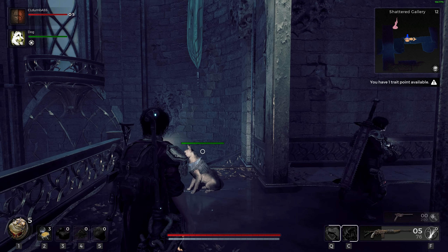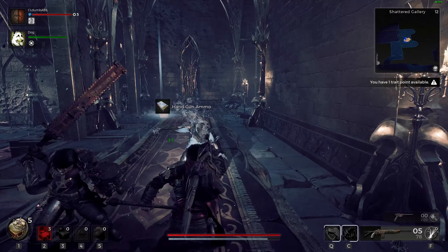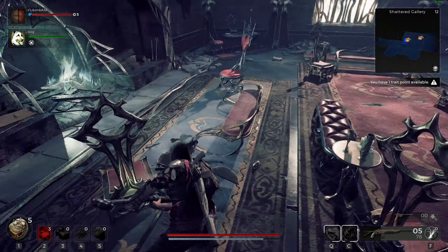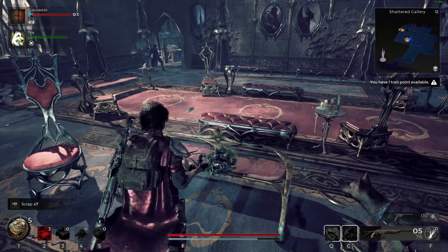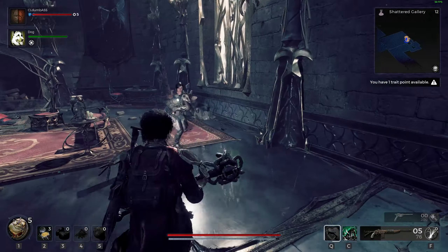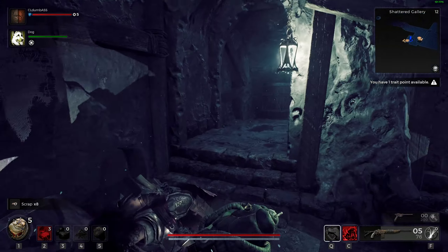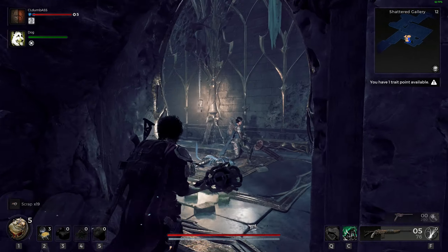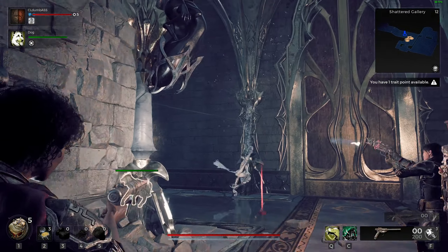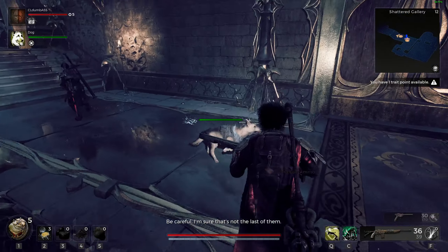Basically everything I own is on cooldown. Yeah. I have no hammer ammo. Look out — I got a little bit of hammer ammo. I think we're good for now. Hi buddy. What lovely furniture you have. It would be a shame if somebody were to own a hammer in the nearest county. I'm sure that's not the last of them.